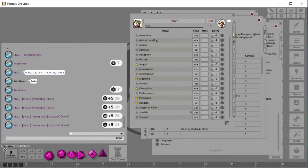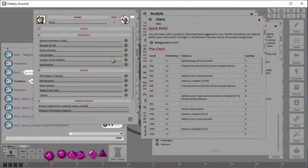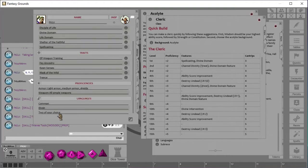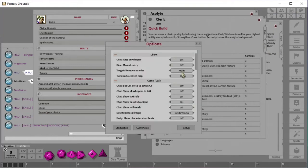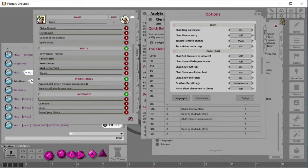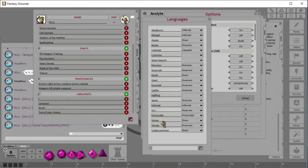The next thing is your Abilities tab — there's some really cool stuff here. Remember how it said we get two languages of our choice from our background? Because we're an elf, we already know Elvish and Common, but we get two more of our choice, so we want to add languages here. To know what languages are available, come into Options — the cog up here — then click Languages to see the full list.